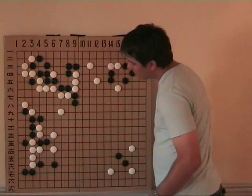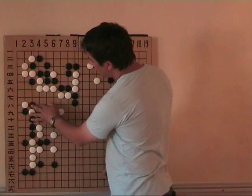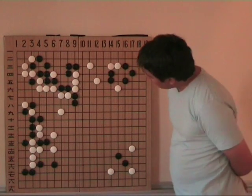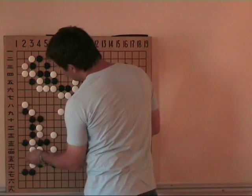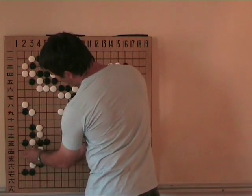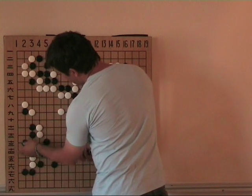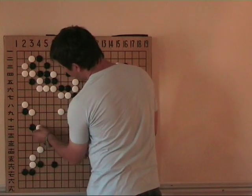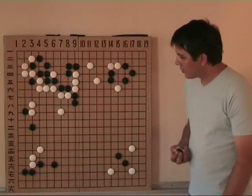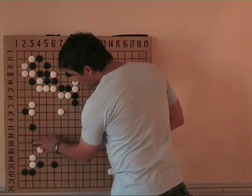White can capture two stones in the center, but then Black gets very big compensation by capturing the stone here and very easy life. It's a good result for Black. But in the real game, my opponent played very solid, and then I decided to change the strategy.